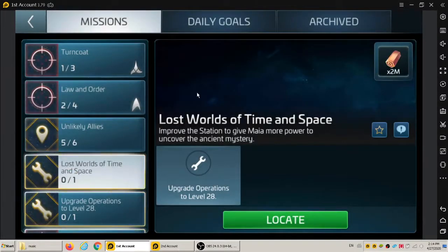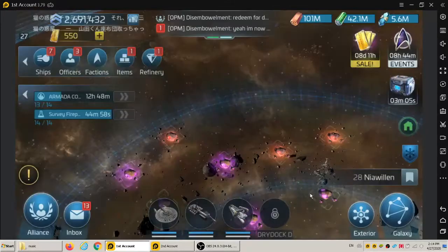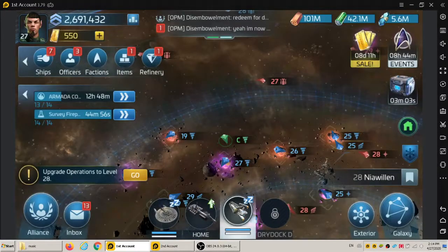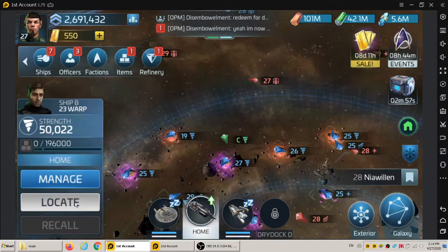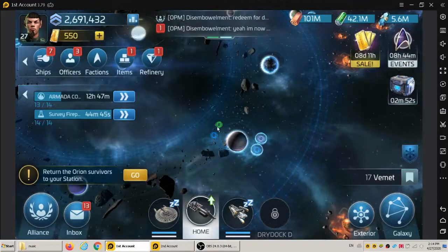5,000 plus is the minimum for one chest — that's the magic number. For the last part of Unlikely Allies, you just return to your station. If you're not sure which ship will be recalled, just pick a ship that's already in dock — that trick might work.